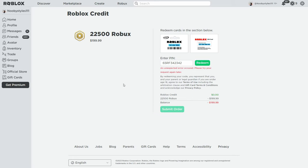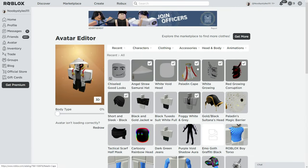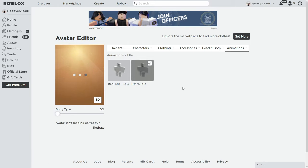After that, go to Avatar. When you're in Avatar, go to Animations, then click on Idle. In Idle, choose the last animation. Wait about five to ten seconds to let it load.